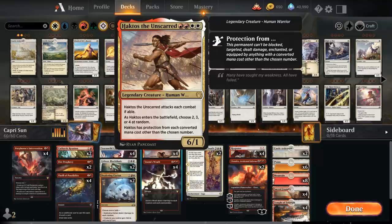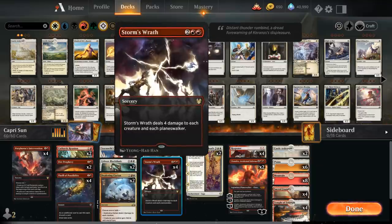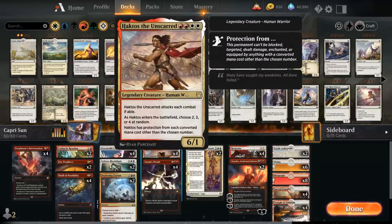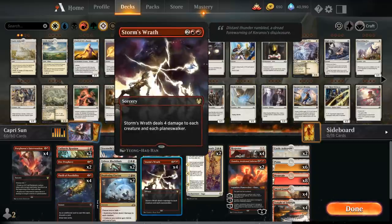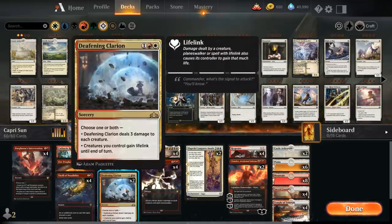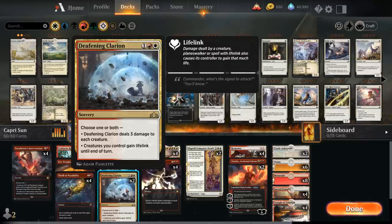The reason we're playing Haktos alongside the Caprador is the synergy: it also survives most damage-based sweepers, as long as Haktos's random number doesn't match the sweeper's CMC. If we roll a 2 or 3 with Haktos, Storm's Wrath won't damage it, so we keep both threats in play while wiping the board. Deafening Clarion deals 3 damage to each creature and can give our creatures lifelink, which is great with both Caprador and Haktos.